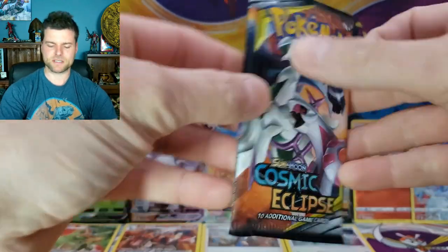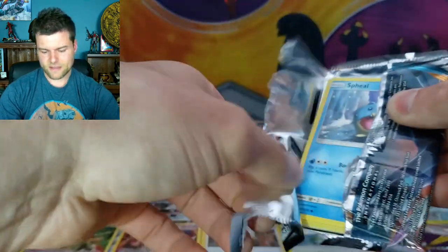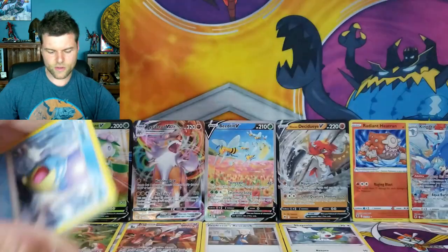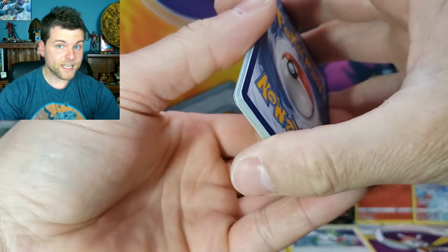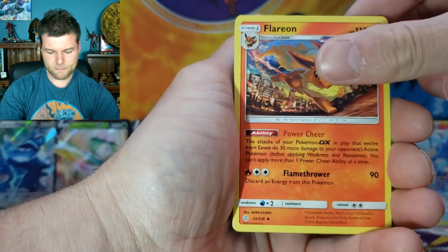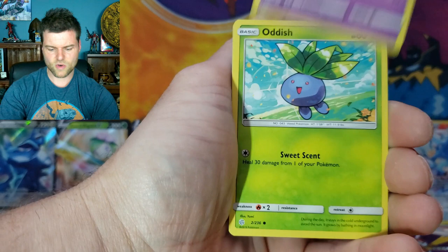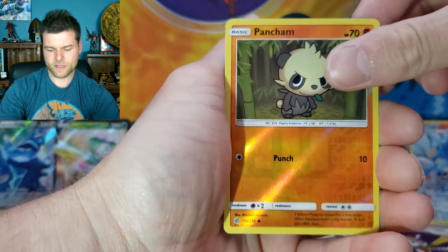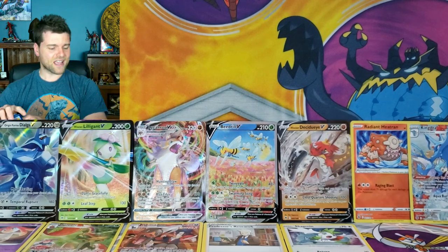We still have Cosmic Eclipse, which is an awesome, awesome set — very hard to get. Last pack of this box — can we get something to finish it off? We've got Energy, Flareon, Mawhile, Spheal, Sandygast, Ralts, Rufflet — Reverse Holo Panjamo — and a non-holo Swanna. So all we got was a holo rare in the Arceus box.